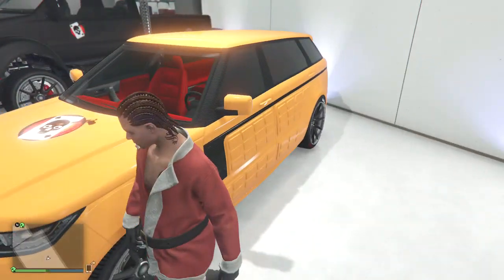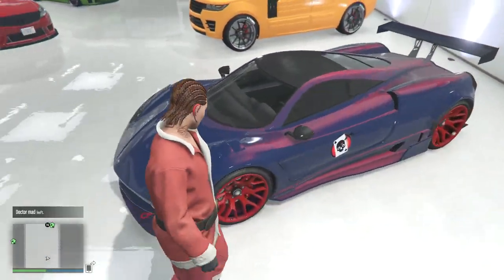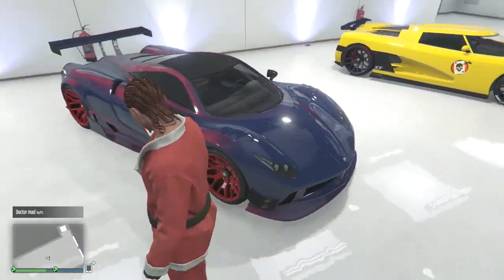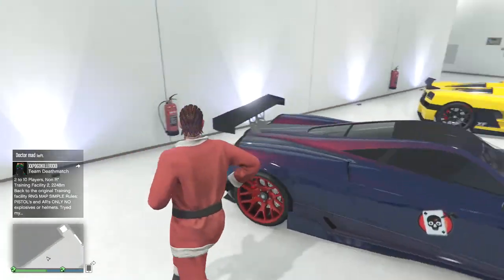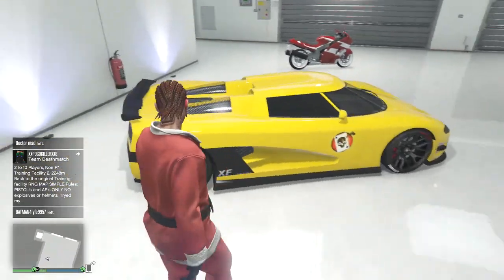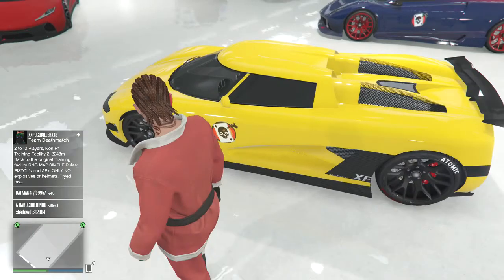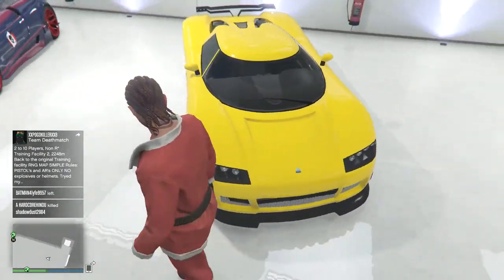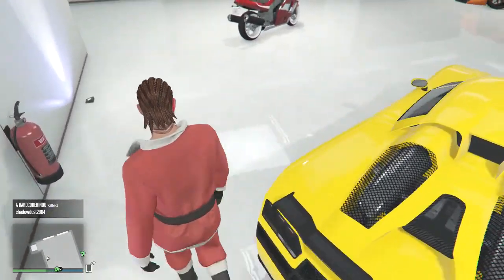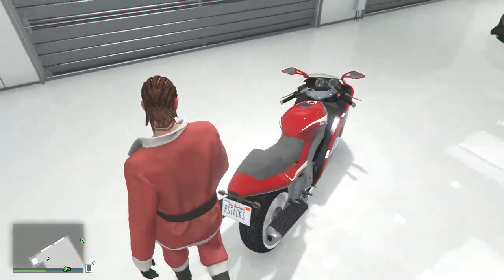This is my Osiris — I think it's called the Osiris. I really like the color of it, it goes with the car. I have a custom plate on this too. I'm not a big fan of driving it but a lot of people talk about it. I have this — it's supposed to be like the Hayabusa — custom license plate on it.